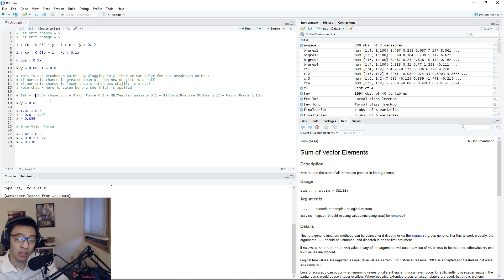If we set our crit damage equal to 1.07 - that's base 0.5, Minor Force 0.1, Templar passive 0.1, 22 points at Elfborn/Precise Strikes, and Major Force active - we solve for X and get 0.856. If we drop Major Force, crit damage drops to 0.92 and we solve for X to get 0.736. So with Major Force active, if your crit chance is greater than 85.6% the new Khajiit passive is a buff; below 85.6% it's a nerf. Without Major Force, the break-even is 73.6%.